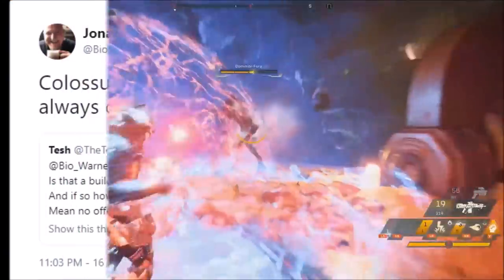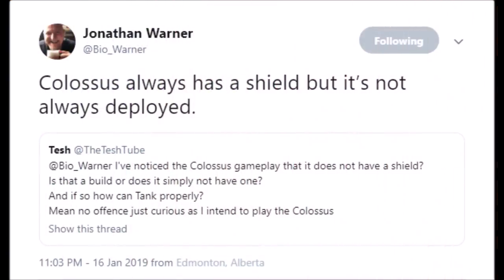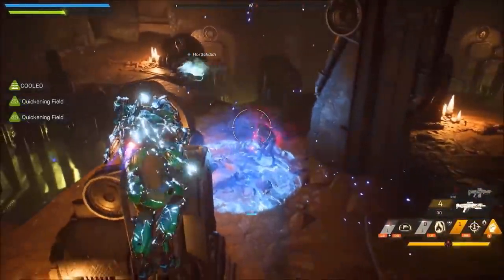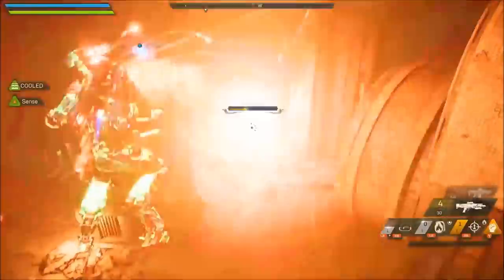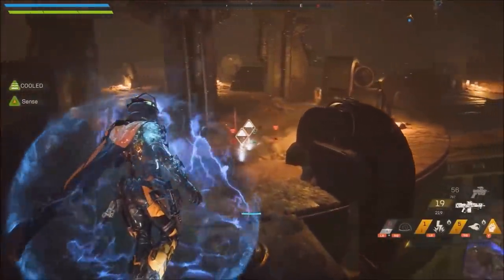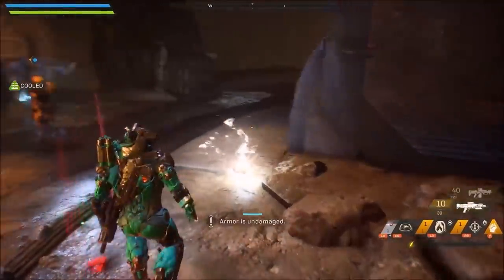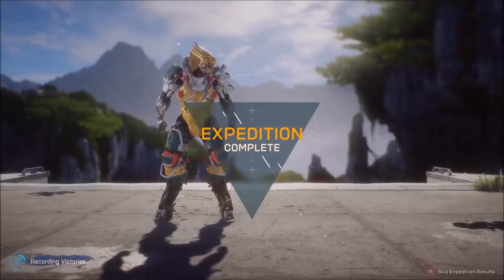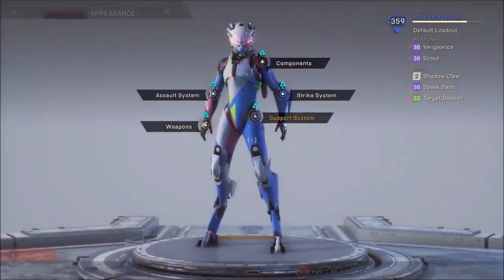Moving on to skills and abilities questions. Tash asked whether the Colossus has a shield since it wasn't visible in gameplay. Jonathan Warner said Colossus always has a shield but it's not always deployed — you have a set of skills you can use without the shield and a limited number with the shield, so gameplay changes depending on which state you're in. Michael Benheim asked about aim assist on weapons and melee. Ben Irving said they are very generous with how they assist melee, so expect a lot of aim assist for the Interceptor.